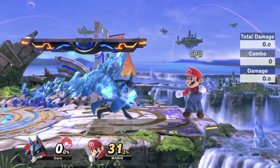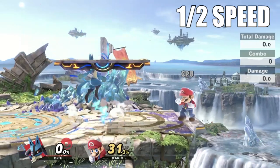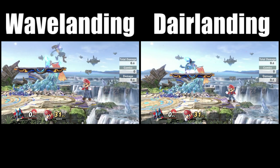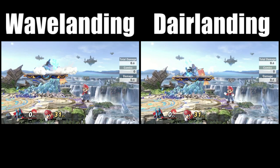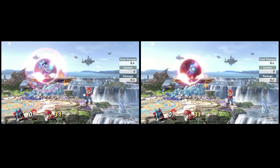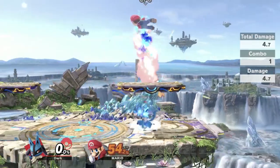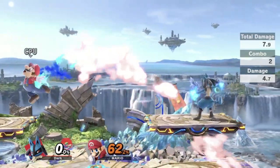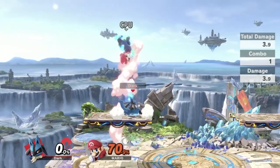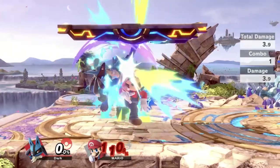But Lucario actually has a much, much faster way of doing this, and that is by using his down air. If you time it exactly right, where essentially no hits of the move come out, it's really fast — I'm pretty sure it's about 12 frames faster, 12 frames less end lag than a wavelanding. Of course, you do not have the slide — you're going to stop in place. But it's so much faster. It's really interesting to mix this in and use them interchangeably, because the kind of pressure you can do with this is insane.